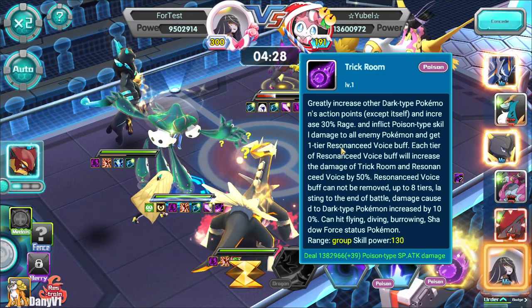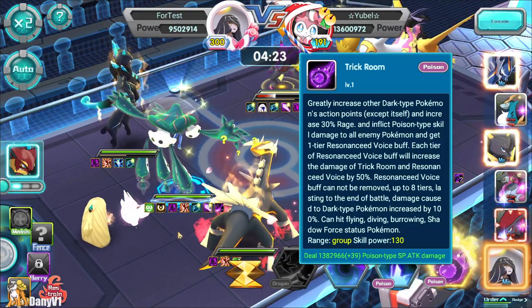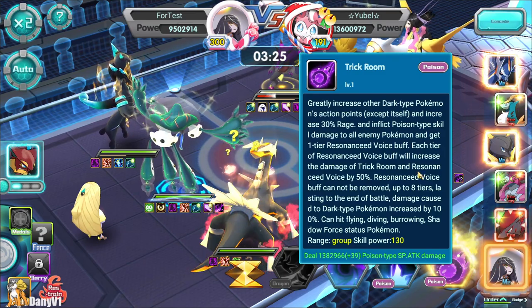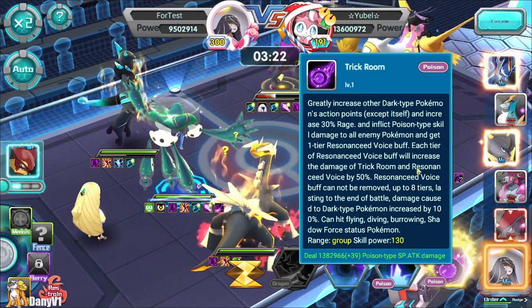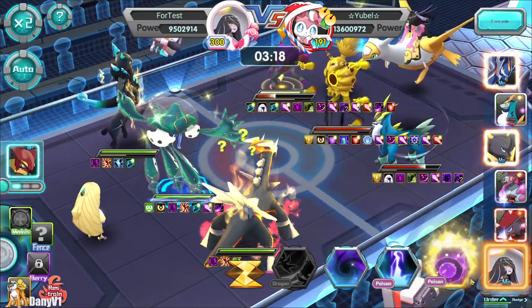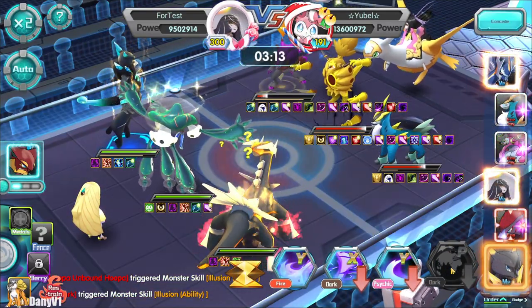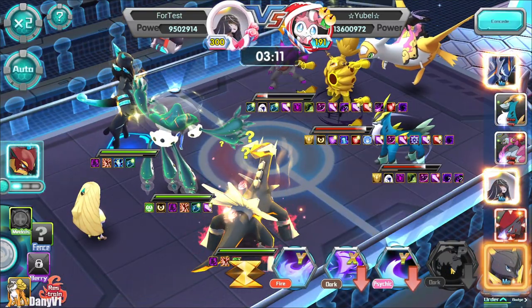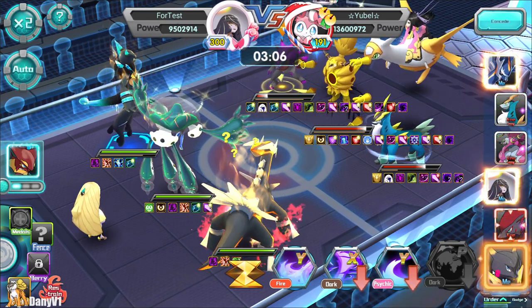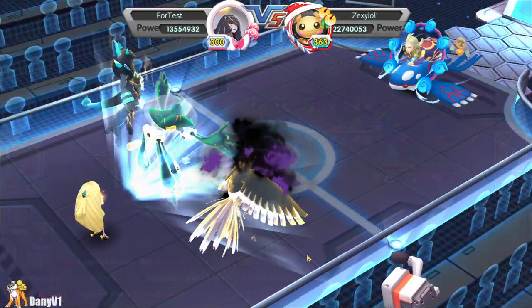The ultimate says it greatly increases all other dark type Pokémon's action points except itself, and again this applies to shadow Pokémon specifically, not all dark types. It also applies tiers of debuffs to the enemy and increases your damage to the enemy by 50%. However, since this Pokémon is not here to do damage, we are not very interested in those damage amplifiers. After using the ultimate, Shadow Mewtwo moved.